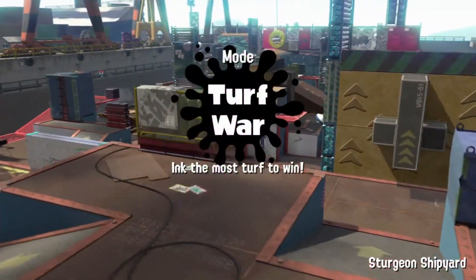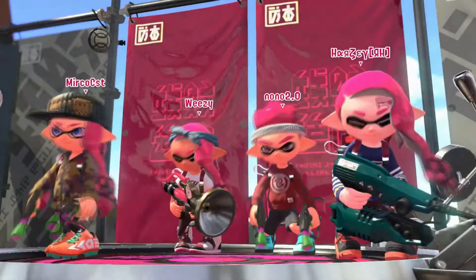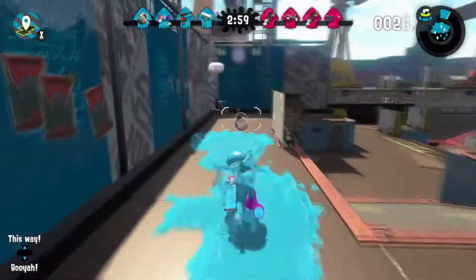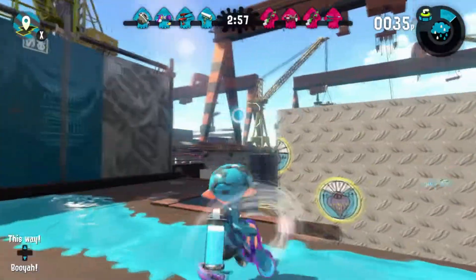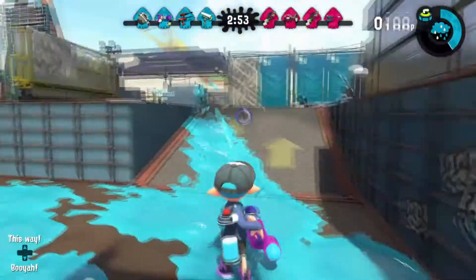Here we are in our third game - we're on Stredge Shipyard, because the map has rotated. The other one is Shell and Dorf Institute. Hopefully we can get both during this episode - we've obviously already got one, so we've got a decent chance of seeing the other one in our other games.